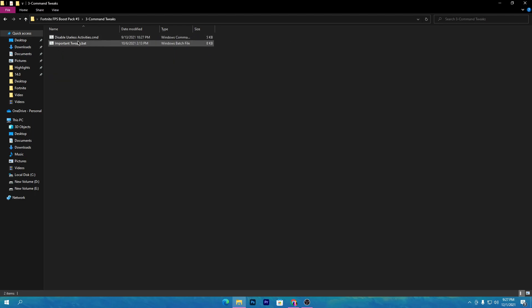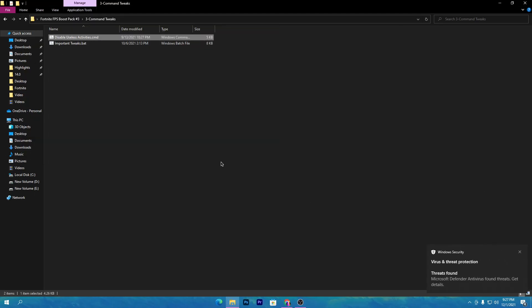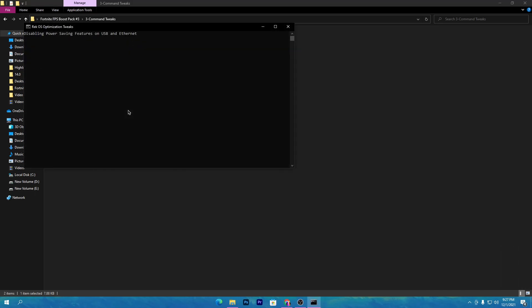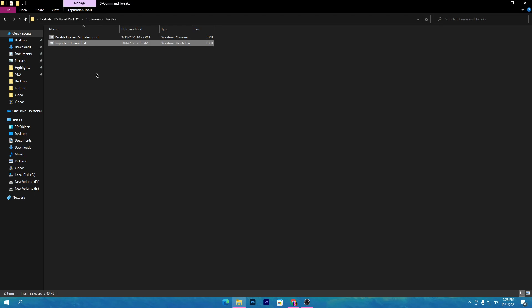Next, open the command tweaks folder. There are two tweaks for optimizing your PC. The first one is 'Disable Useless Activity' — this disables all the services running in the background that do nothing on your PC. It works on both Windows 10 and Windows 11. Double-click and run this file. Then go to the important tweaks BAT file, double-click and install it as well. Make sure to run this software as administrator so it works properly.